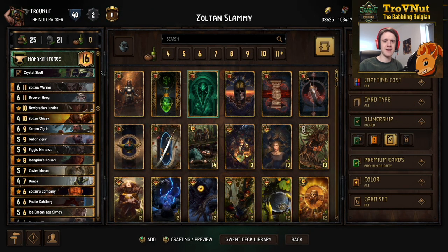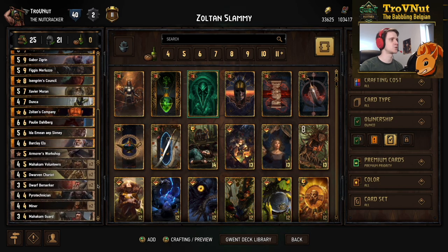The Zoltan Slammy deck is filled to the brim with dwarfs. It's focused on filling one row of dwarfs, boosting all of them as much as possible, and then capitalizing with a few finisher cards. If you know what all of these cards do, you can skip ahead to the example matches using the timeline. For those who don't, we're going to go through these cards one by one.